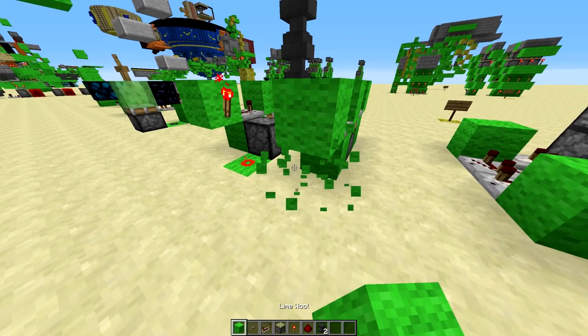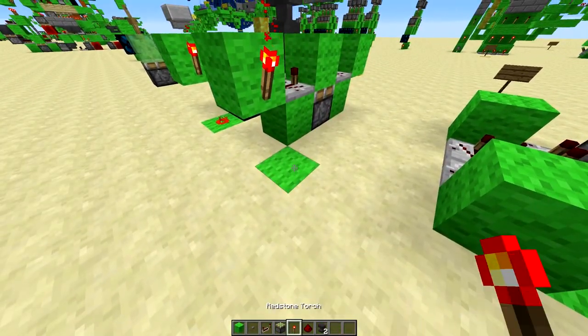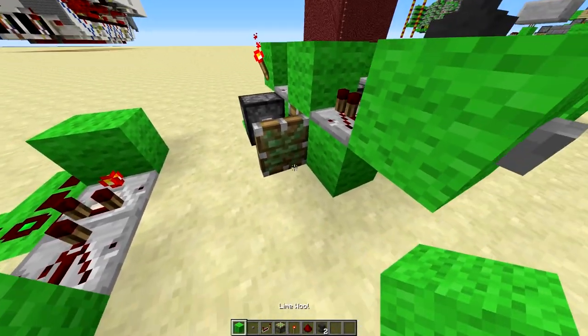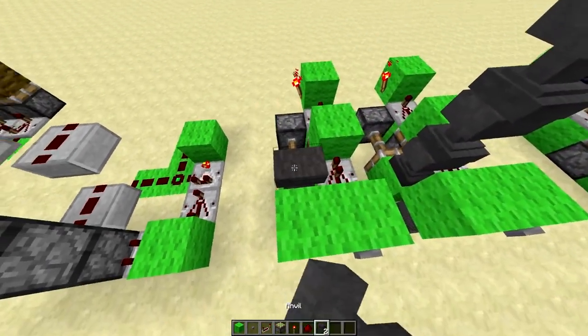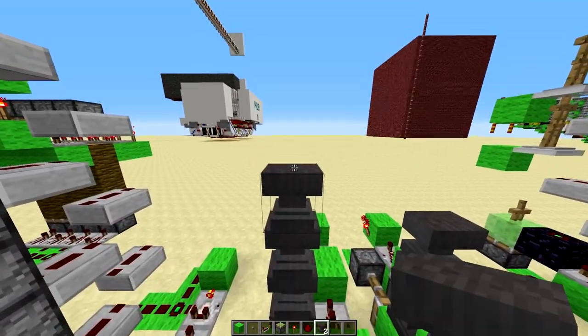That is going to lead into a block with a torch on it, as you can see right there, and then you're just going to want to put a piece of redstone down here, a sticky piston, and then a block, and then a block in front of that. So, this is going to be like the wall where you have it, and then anvils can be stacked up here.